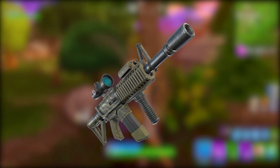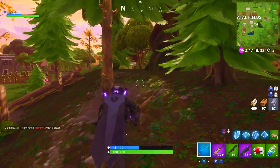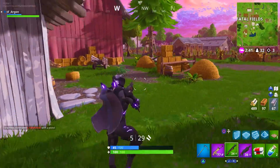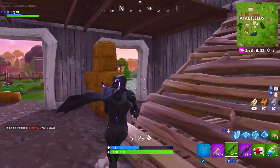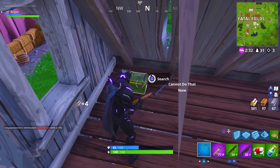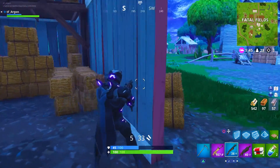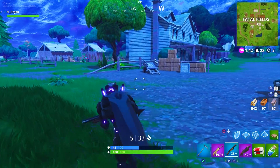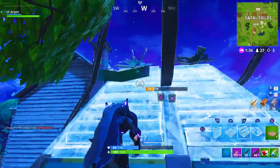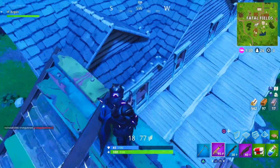Coming in at number 2, the Thermal Assault Rifle — believe it or not. This is a really good gun. You can hide at range and pop people off, and you can see heat signatures through structures so you know where people are hiding. There's no damage drop-off, so you can laser people from distance for 36 or 72 damage no problem. In team mode, sit back, pop people, and let your teammates push. It would be number 1 if it wasn't ineffective up close.